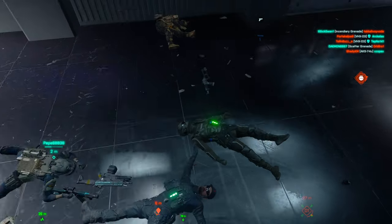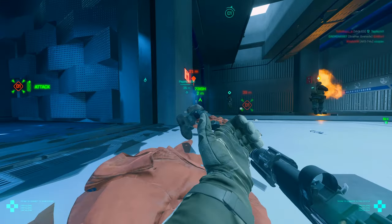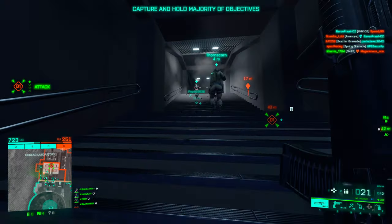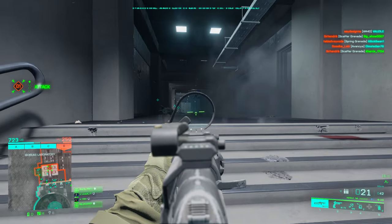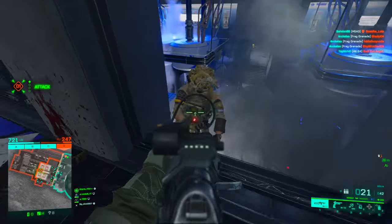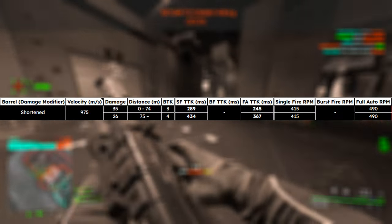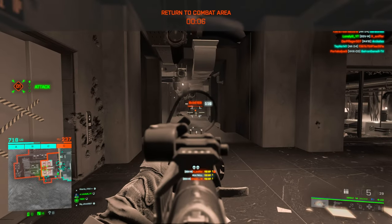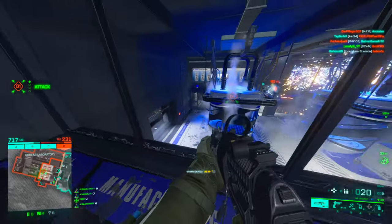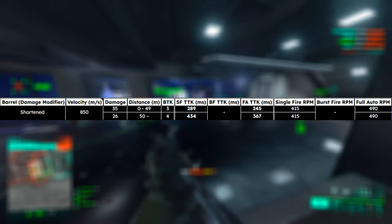None of those ammo types kill any faster than the other. The basic time to kill for high power, high power subsonic, and close quarters ammo is all 245 milliseconds if the enemy doesn't wear armor — a very competitive TTK, actually on the fast side. That 245ms is a three-shot kill. With normal high power you get this up to 75 meters, meaning you can kill enemies in three shots out to 75 meters, which is absolutely crazy. With high power subsonic it's up to 50 meters.